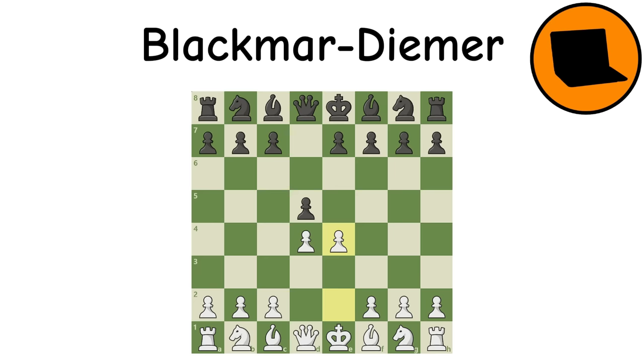Blackmar-Diemer Gambit: This gambit sacrifices the E pawn early on to gain more central control and a leg up in development. This serves as a textbook gambit where, although white does not have enough compensation to be played at higher levels, it still promises fun aggressive games.